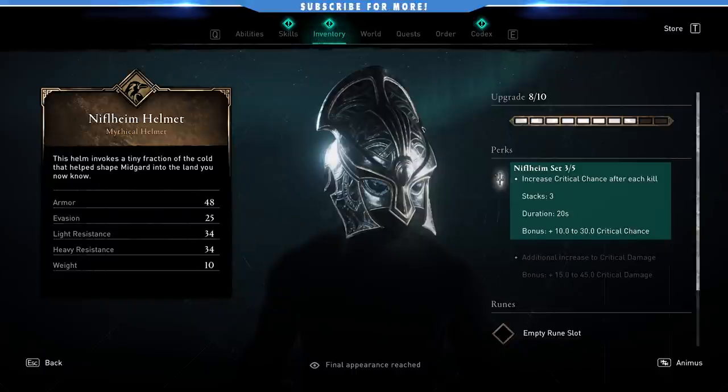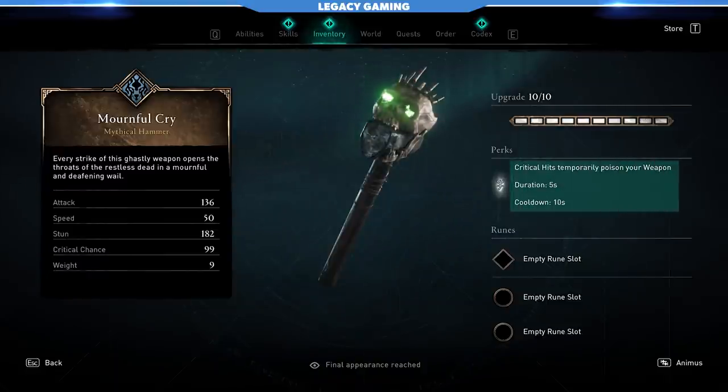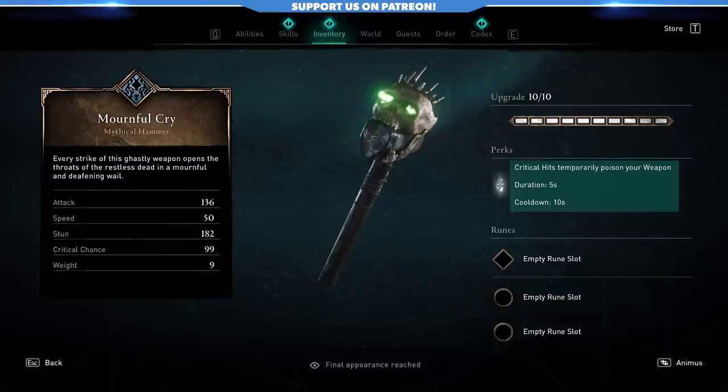The whole reason we're using Niflheim gear and pumping up our crit is because we want to use Mournful Cry as our main-hand weapon. This is the weapon from the Draugr set, but you can buy it by itself — you can get it from Reda. Critical hits temporarily poison your weapon, giving you a five-second buff with a ten-second cooldown. In conjunction with the poison abilities in the game, you're really never going to be unable to poison enemies, and it all snowballs as you'll see in the gameplay.